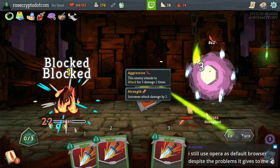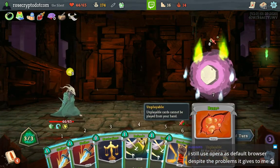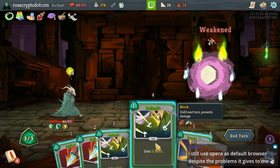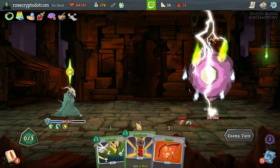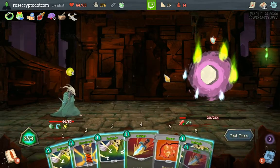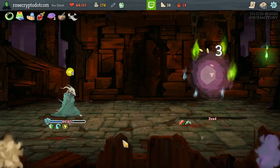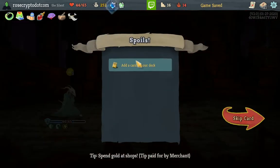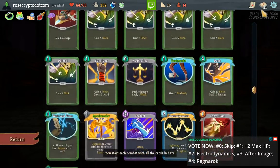Strike, Strike — cool, just Defend. But I want to retain my Burn. Strike, Strike, Defend for the Burn — and he dies to Lightning. Pretty easy fight. We could take a second Electrodynamics — I'm not gonna do that. Is Ragnarok worth it? Not really. We don't have strength or Wrath Form or anything. I think we just take the After Image — could take the max HP but After Image is legitimate. After Image will legitimately give us some more block, helps a bit with Body Slam too.